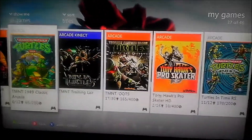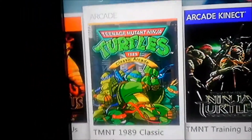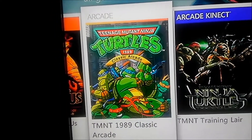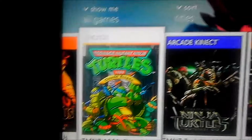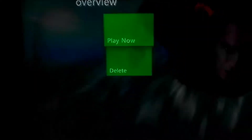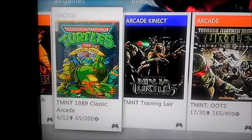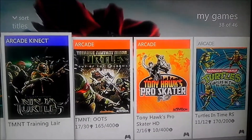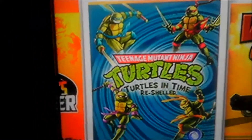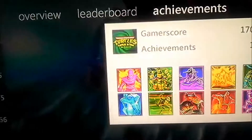Here are the last two games I'm going to show you. One is the 1989 arcade classic Teenage Mutant Ninja Turtles, and this is only available for the Xbox 360 exclusively. I couldn't find it on PlayStation 3, and I'm guessing the reason is because the 360 came out first, so they released it there first. The other game is Turtles in Time, which I have for both the Xbox 360 and the PS3. Don't ask me why I bought it for both systems — I just did, just like I did with Out of the Shadows.